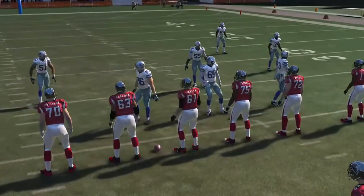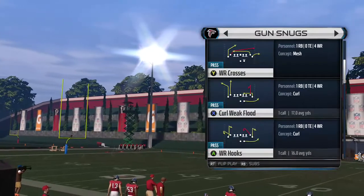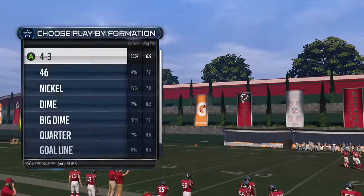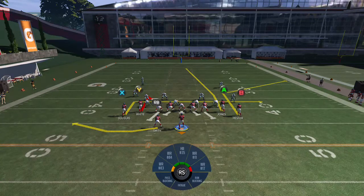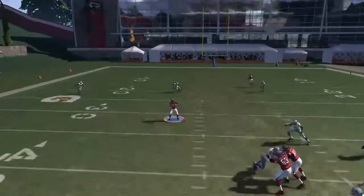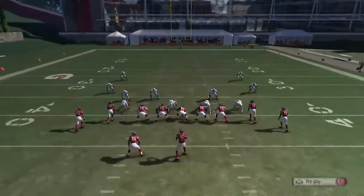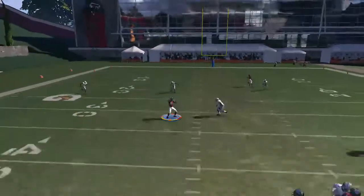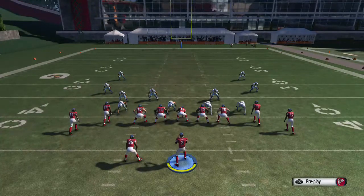Next is the Curl Weak Flood — we're going to flip it. When it comes to Cover 4 on compression sets, any type of curl route inside the left position is going to kill it. You've got all day right there — 10 to 12 yards all day. Curls from the slot on compressed sets against Cover 4 just sit there and you have all the time in the world to turn it up. If you want to beat Cover 4, you can pick any play and basically throw a curl route there and you're good to go.